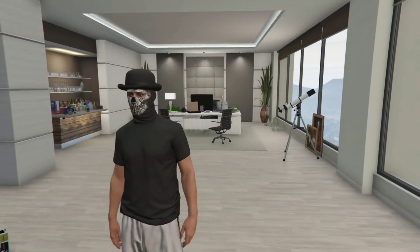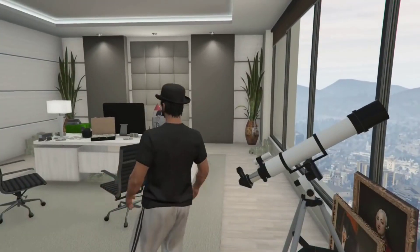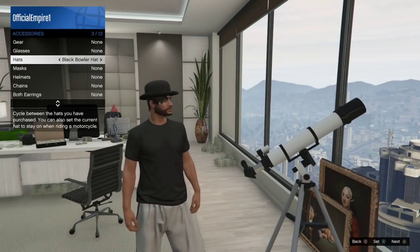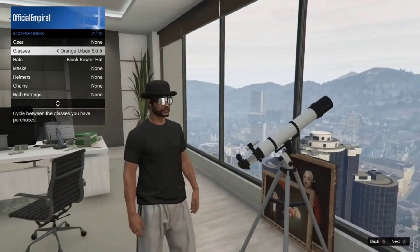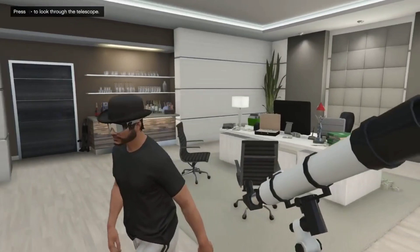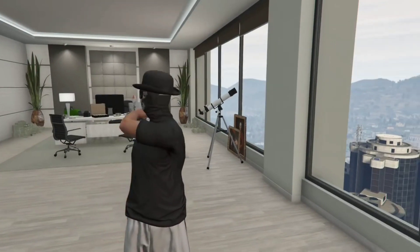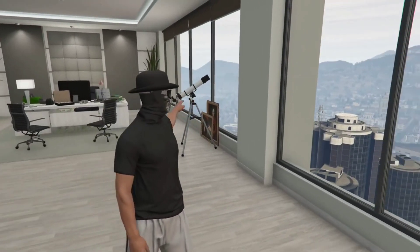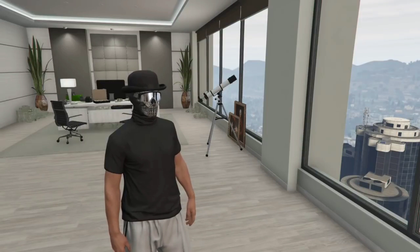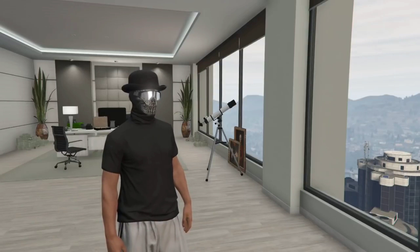If you want to add some ski glasses or ski goggles to this, run right back past the telescope and spam right on the D-pad once again. Go to styles, then accessories, then glasses. For the video, we'll be selecting the gray urban ski goggles. Once you walk away, you will notice it's all merged together — all from the telescope glitch. The telescope glitch has never been patched. I've used it the whole entire time I've been doing outfit tutorials.